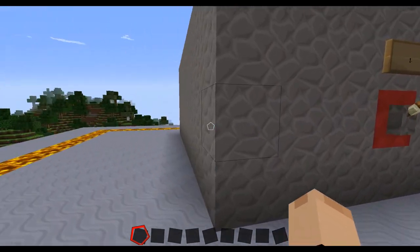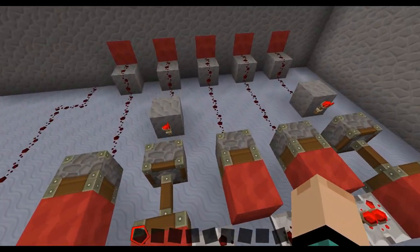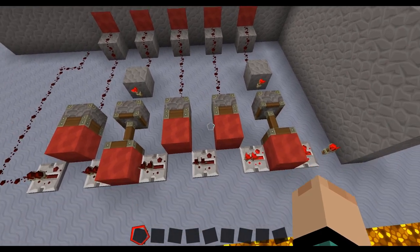So to show you guys this, we're just gonna run around to this other side here. And bam, this is all it is. It's not very hard. It's easily condensed. You can easily condense those guys. I have it set up like this just so you guys can see it very easily.